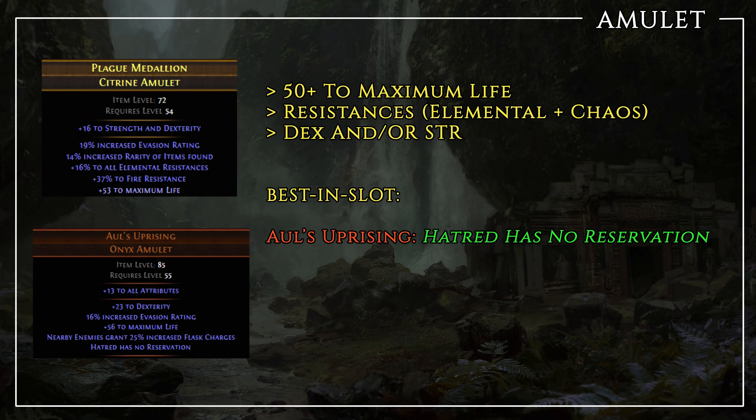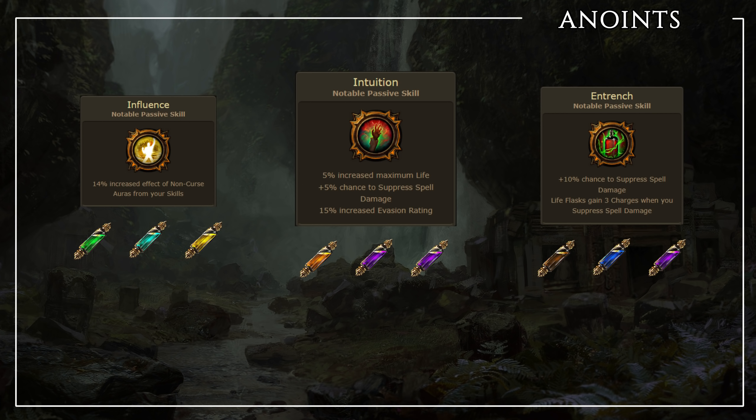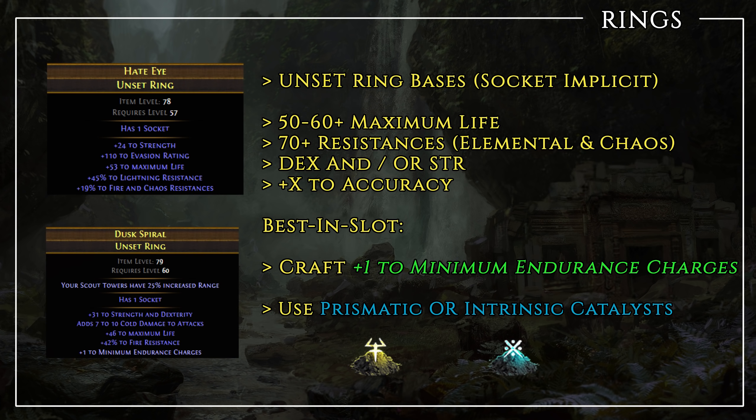With basic and mid-tier amulets it's the same familiar story — life, elemental resistances, some dexterity and strength, perhaps even some chaos resistance. For best-in-slot get an Aul's Uprising with 'Hatred has no reservation cost,' which enables you to use this aura for basically free. The price for this amulet can swing quite a lot depending on how popular delving is and how many builds are using Hatred as their main aura. Amulets can be anointed by talking with the NPC Cassia and using oils dropped from Blight encounters. For this build the optimal anoint choice is Influence, which buffs the effect of all your auras. Cheaper, purely defensive alternatives would be Intuition or Entrench until you can afford to anoint Influence.